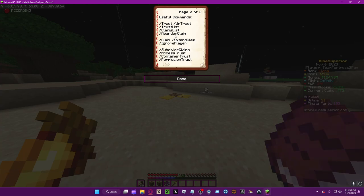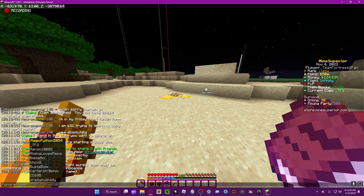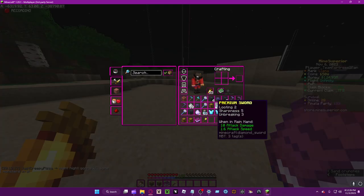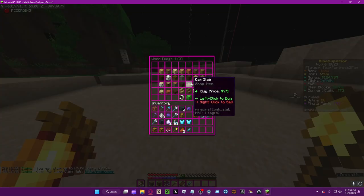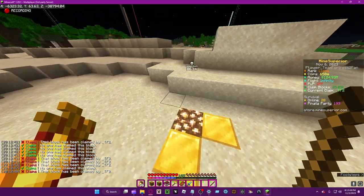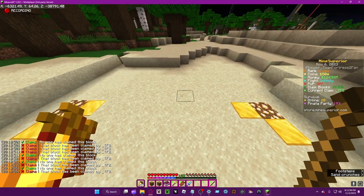Claim extend — you can do a bunch of that. So yeah, it actually gives me a bunch of stuff. Abandoned claim is basically the same as unclaim — you can just remove your claim entirely. Another thing they don't actually give you is: you can use a stick and right-click and it'll tell you whether this is claimed or not claimed — really useful.